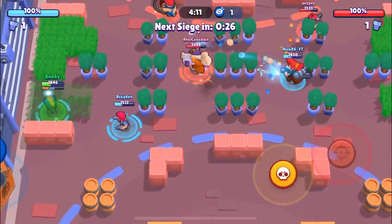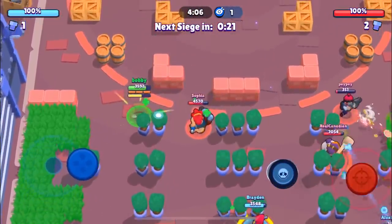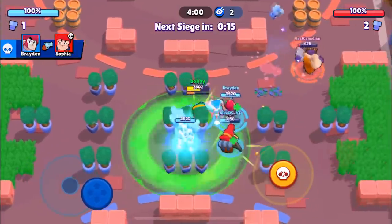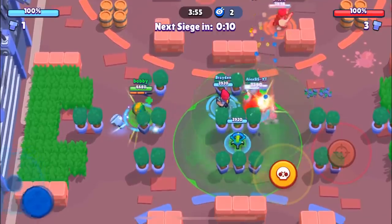Our goal is to get our super and then mess around. Let's see if Brayden can do some work on Real Canadian. We're going to try and sneak on somebody over here, probably Sofia. We're going to be able to take her out — yeah, we basically took her out, and they were able to finish.